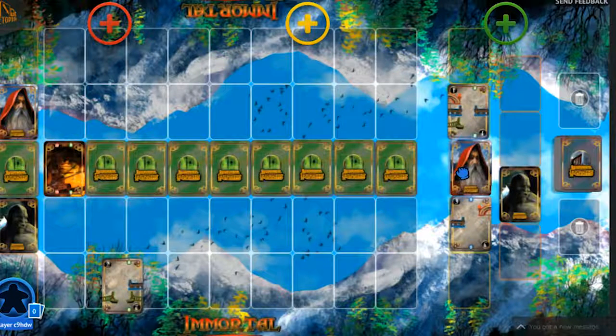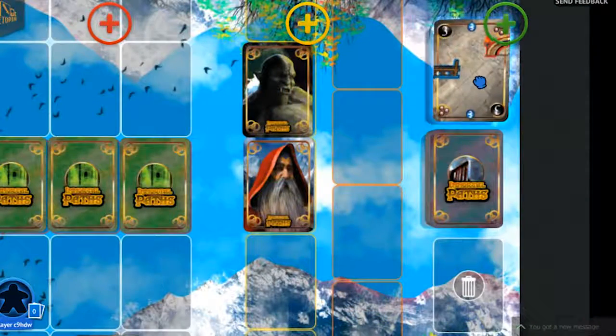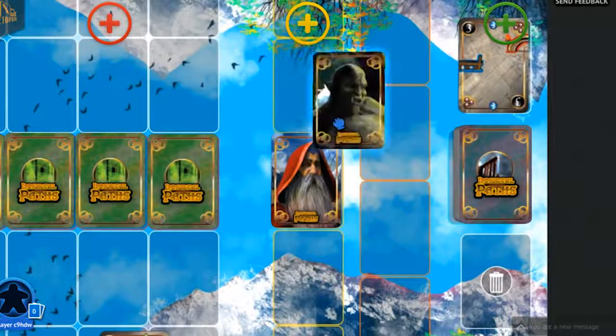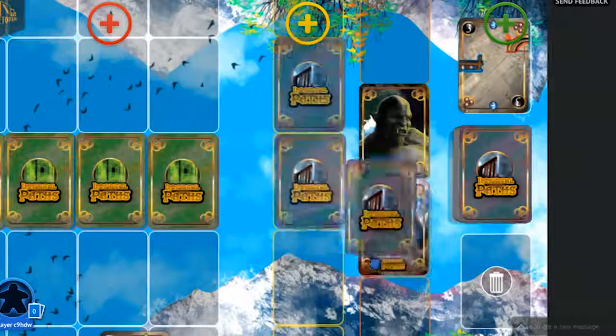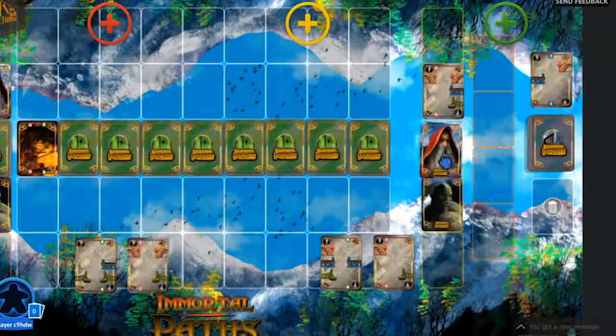In turn, they will replace that card with their hero card. The orc will then choose and replace their selected bridge card with their hero card. The remaining bridge card is discarded. The order that the hero cards end up in will determine the order in which players draw bridge cards in the next round.